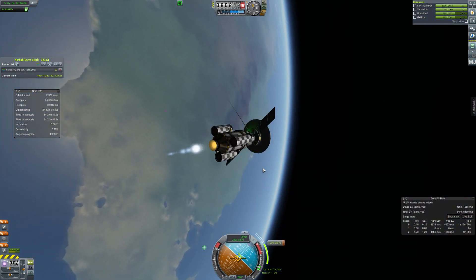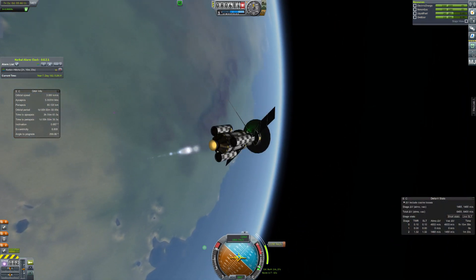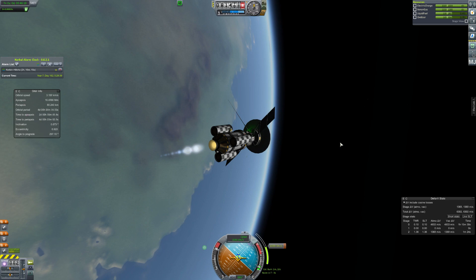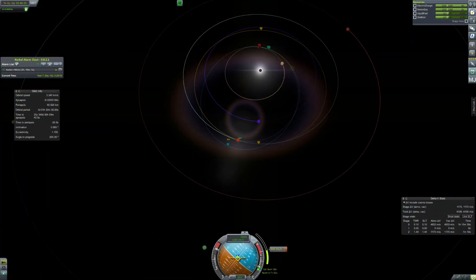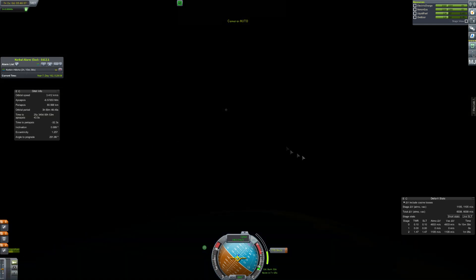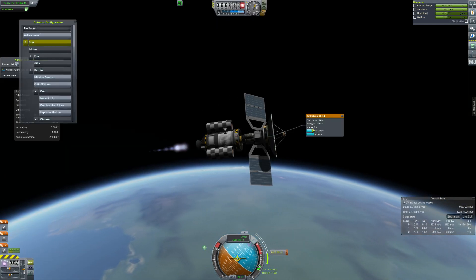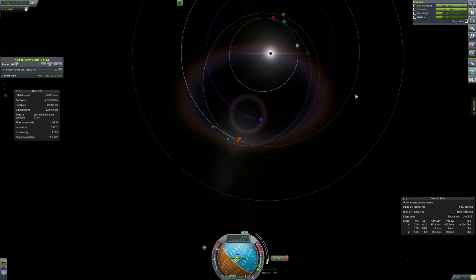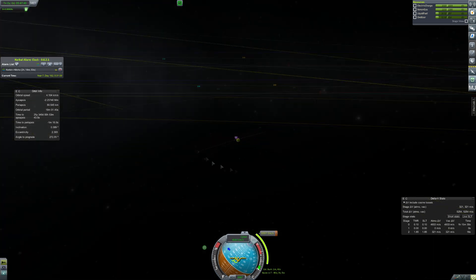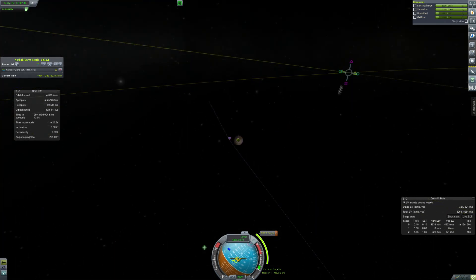It's a pretty compact probe. The probes I send to Moho always seem to use the best technology because you need a lot of delta V to get into orbit of Moho. I've been using arc jet thrusters in the past, which at least in the game are very similar to ion engines in that they use a lot of electric charge, but they burn monopropellant to get very high efficiencies and reasonably high thrust compared to ion engines. I'm not sure about the science of arc jet thrusters in real life — maybe they use a similar process to ionizing particles to accelerate them.